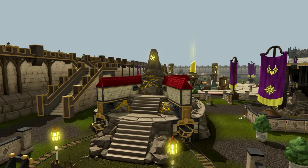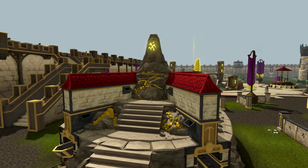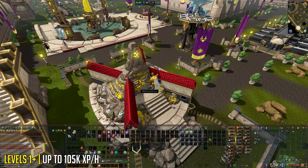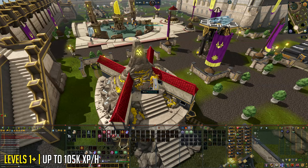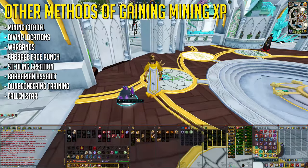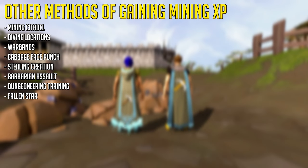I will now get into some alternative ways of training mining. The first is capping out your Clan Citadel, giving you up to 105,000 mining experience per hour at level 99 — not very good but useful if you're capping anyway. You can also gain mining experience from divine locations, which can be created using Divination energy and ores. You can do warbands every day for 360,000 experience per day at level 99 — I have a guide for this linked in the description. You can get bonus experience from three different minigames: Cabbage Facepunch Bonanza, Stealing Creation, and Barbarian Assault. You can train in Dungeoneering, though not recommended, and you can do fallen stars for occasional mining experience as well.